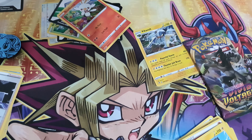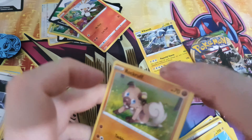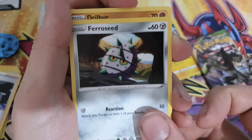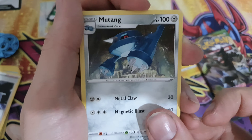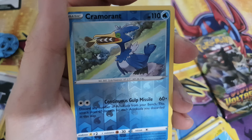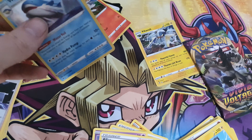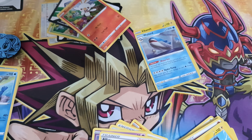So let's do the Grookey booster. This came from the Grookey blister: Blitzle, Skiddo, Ferroseed, Drilbur, Lightning Energy, Metang, Girafarig, Altaria, reversed Cramorant which is an uncommon, and the rare is a Wailord holo - looks very nice actually, just like in New Pokemon Snap as it comes out of the water.